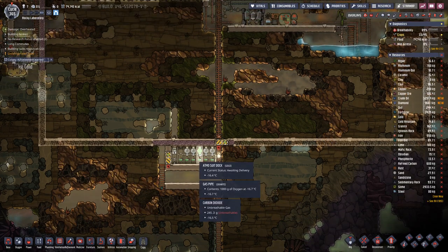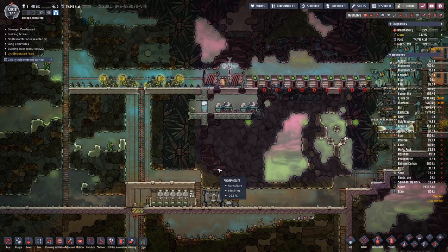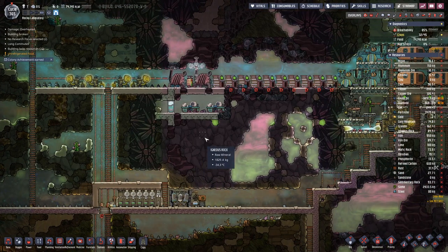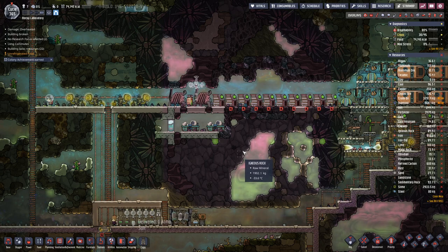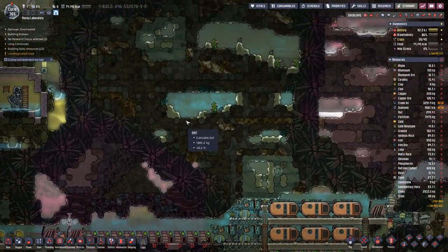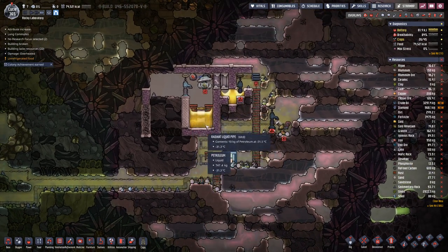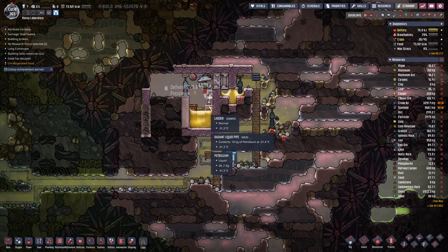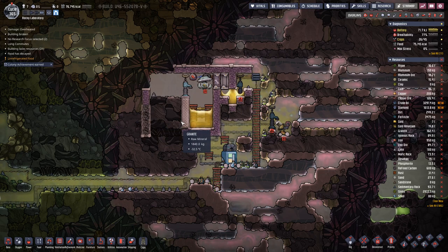The suit line up here just does not get delivered. The automation wire is in but this port is still missing. Here we now have two layers of petroleum in — we need a third one before we can cover this up. Once we cover this up we can break out the geyser itself and start collecting hydrogen.